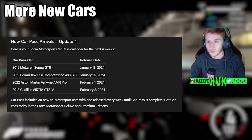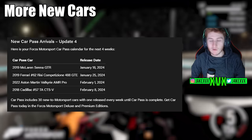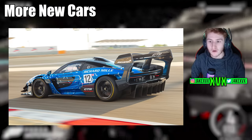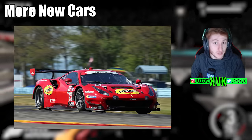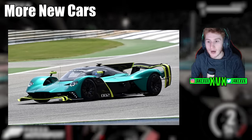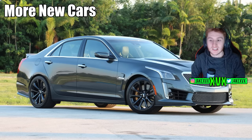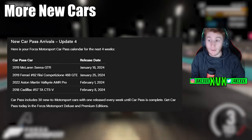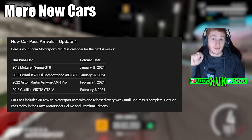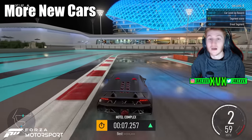We have CarPass cars as well, starting on the 18th of January. The first car will be the 2019 McLaren Senna GTR, then the 2019 Ferrari 488 Competizione GTE, the 2022 Aston Martin Valkyrie AMR Pro — that's an awesome car — and the 2018 Cadillac CTS-V. If you have the CarPass, you will literally get these cars for free every week.